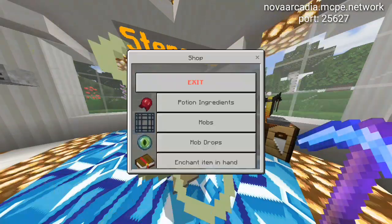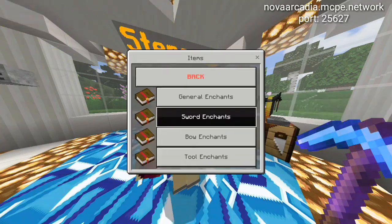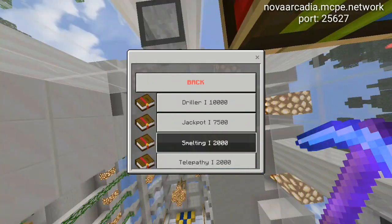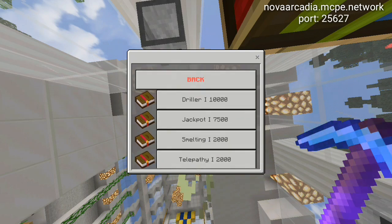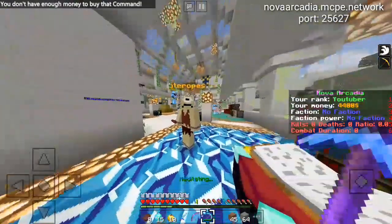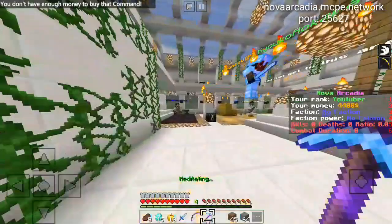I found out how you enchant your items: holding the pickaxe, you go to the enchant NPC and can buy enchantments here. I tried Jackpot but don't have enough money yet.